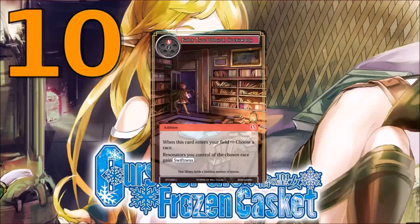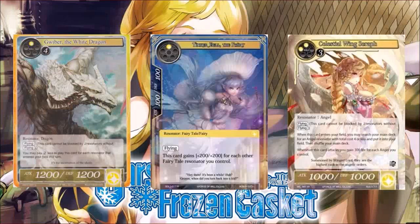So for two mana, the card essentially does nothing on its own, which is the reason it's not higher on the list, but the potential of this card is insane. Most additions at two mana would draw you a card — this one doesn't, so there is a little bit of a balancing factor there. But the fact that it can have this huge burst potential, because certain races in the game just go in tandem with each other very well — like dragons, fairytales, angels, elves, Cthulhu, and knights of the round table.